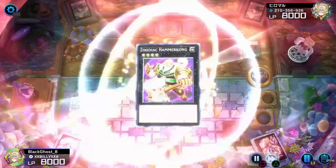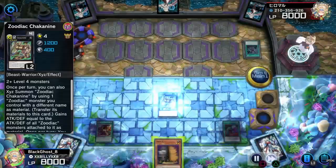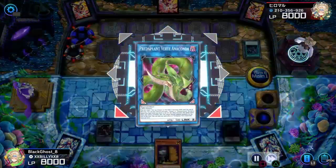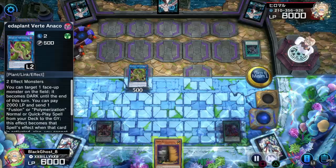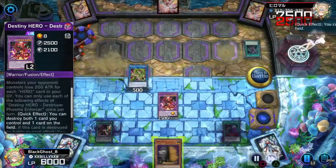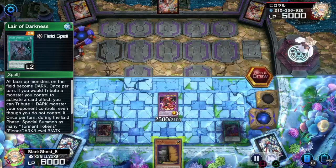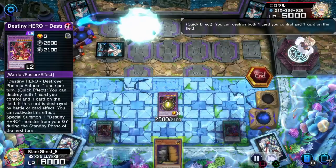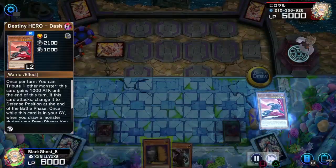We're gonna bring it back, and touching — bring back a Zoo, drive it into DPE. Not the strongest combo we could do, but 3000 damage, popping the Predator — I mean Anaconda — to pop the field spell so they can't attribute my monster.